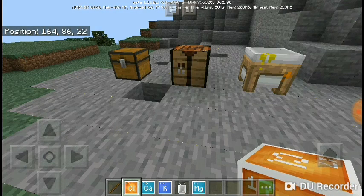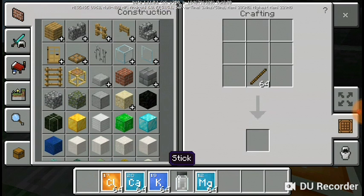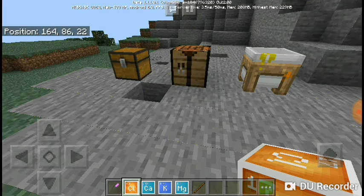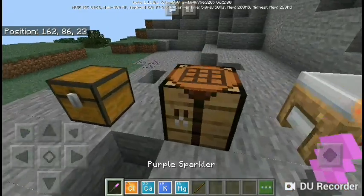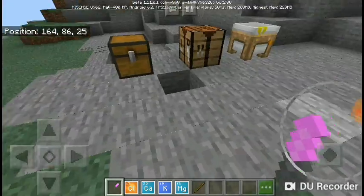Now we're going to need some magnesium - my favorite element - magnesium, element 12. Now we're heading to our crafting bench and we do 64 sticks, our special element putting right on top, magnesium in the middle, and boom - a purple sparkler is made!